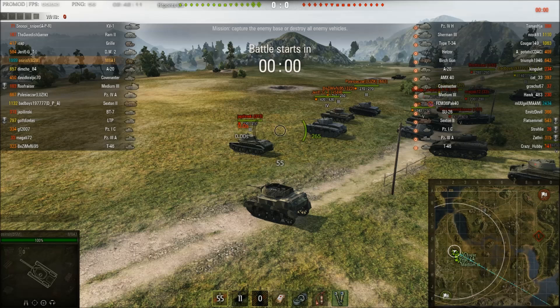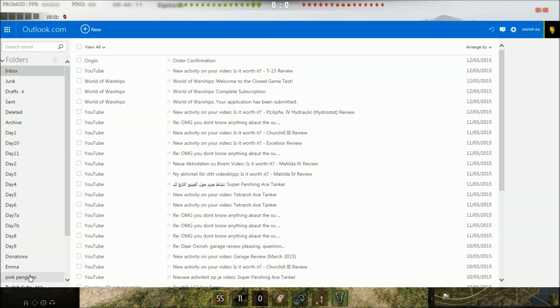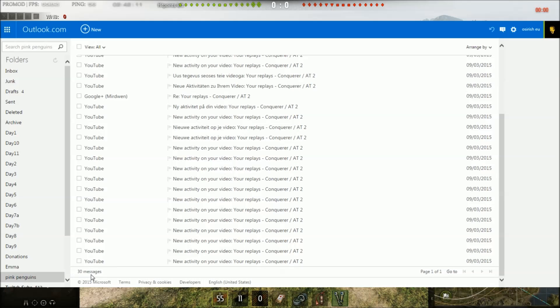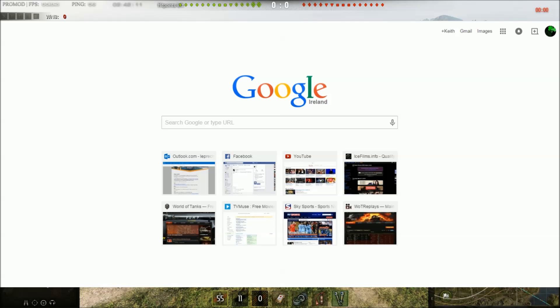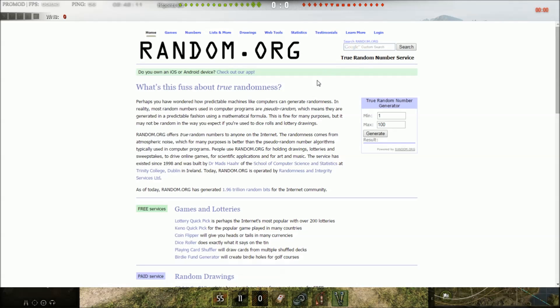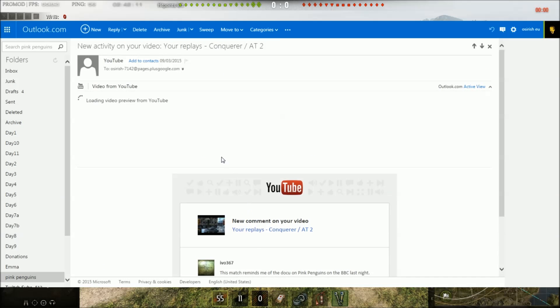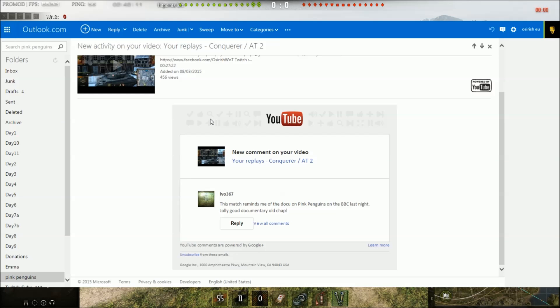Regarding pink penguins — some of you know what I'm talking about, some of you don't. We've got 30 messages here, and we're going to go into random.org and generate a random number. It's 16, so counting down: one, two... sixteen — it's Ivo, Ivo 367. Congratulations, you have won yourself a copy of World War 3: Black Gold, and I will be sending that Steam key to you very shortly.